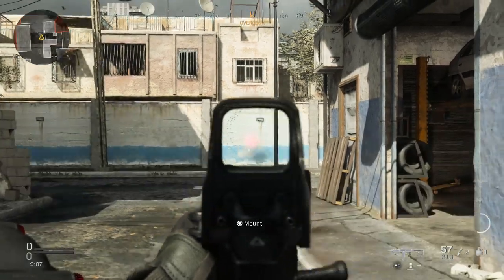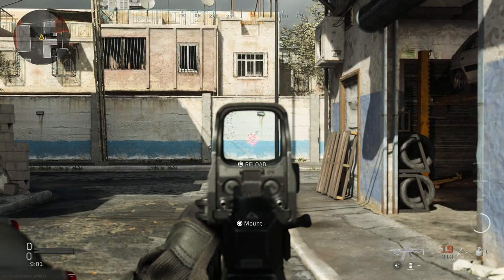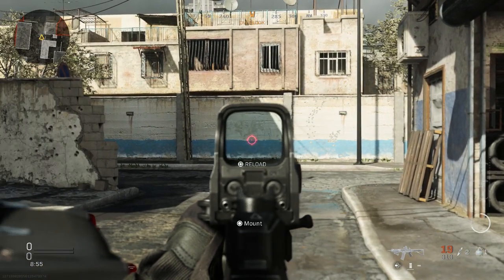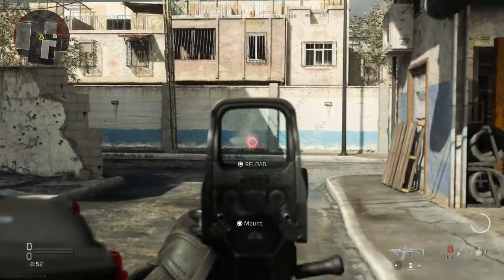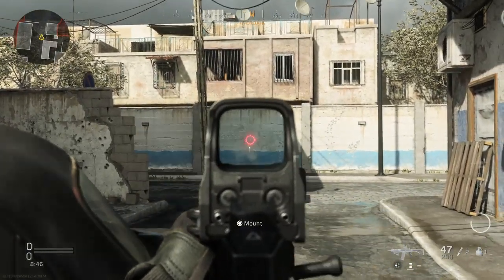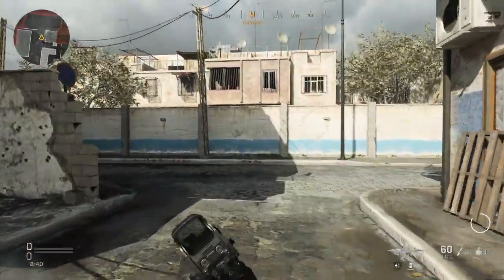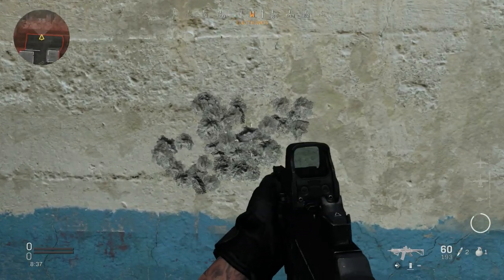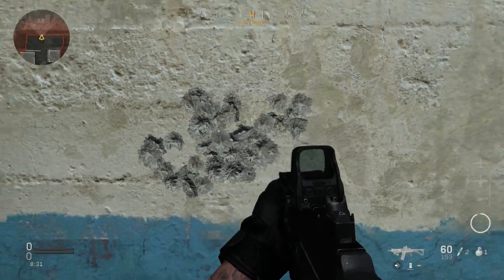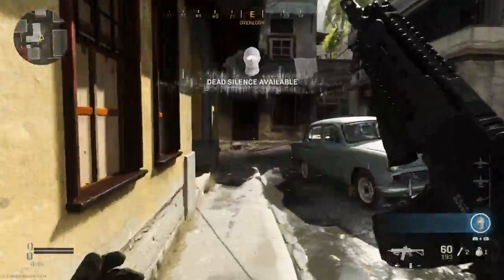Now let me reload and try to control it — getting around 30 rounds down range. You can see those are all center mass shots. There's not a lot of deviation, not a lot of muzzle climb on this weapon. Controlling with all 60 rounds, these are all very accurate, center mass shots. There's not a lot of bullet deviation with this weapon.